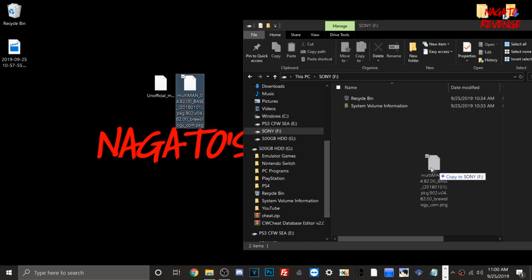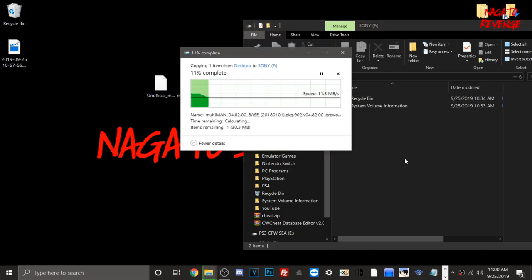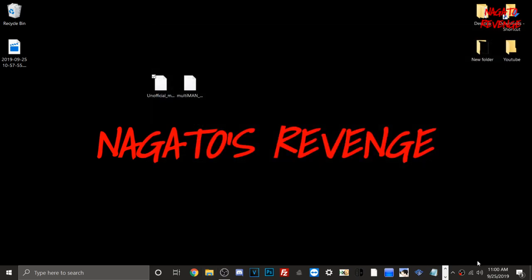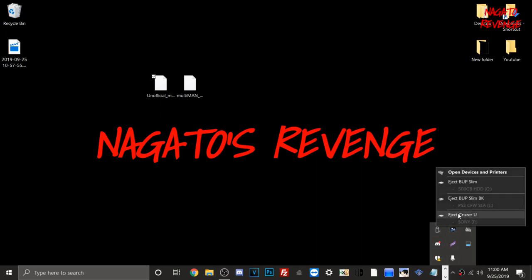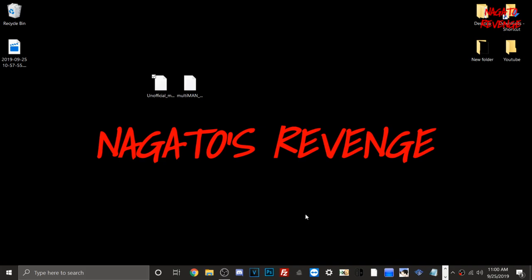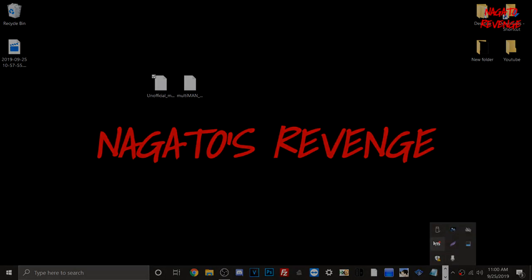Now drag and drop the MultiMan file onto the root of your USB. Since I'm on custom firmware I'm using the base 4.82 version, but if you're on HEN just drag and drop the HEN version. Once done, close the window, go to your hidden icons, right-click your USB to safely eject it. Then go to your PlayStation 3, plug in the USB, get MultiMan installed, and put your PlayStation 1 game disc into the disc tray.